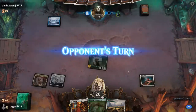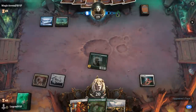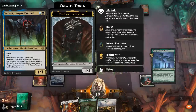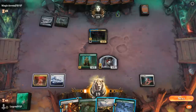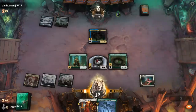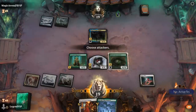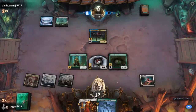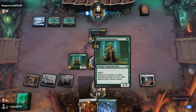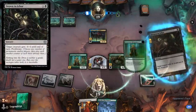Opponent is Blue-Black and has Venser, a 1/3 with Lifelink that has great synergy with proliferate. We could Homestead Courage twice on Rotpriest to let it attack past Venser, but instead we just play Contaminator and plan to grow it and proliferate next turn. The opponent has the new Drowning Ichor to kill Contaminator and proliferate — at least we still inflict a poison counter.